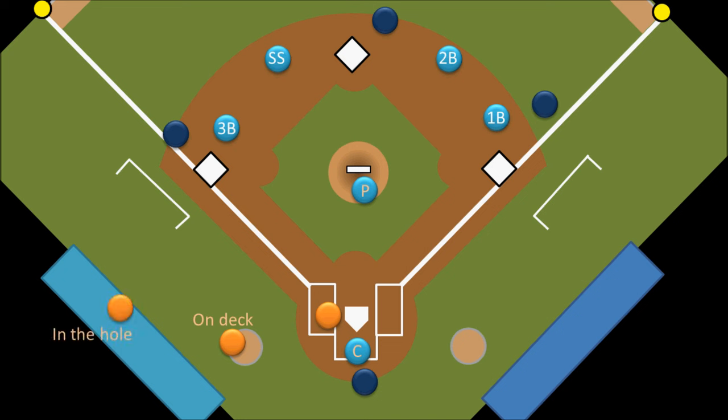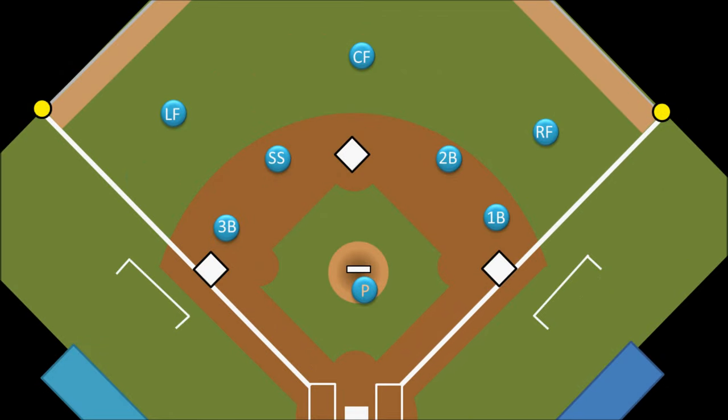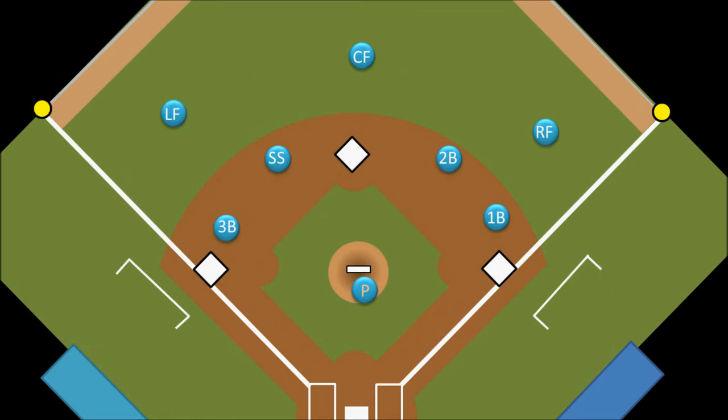A quick recap of the defensive positions: the battery of the pitcher on his mound and the catcher behind home plate; the four infielders — the first baseman, the second baseman to the right of second base, the third baseman, and the shortstop opposite the second baseman; and the three outfielders — the left fielder, the center fielder, and the right fielder. So those are the baseball positions. Thanks for watching.